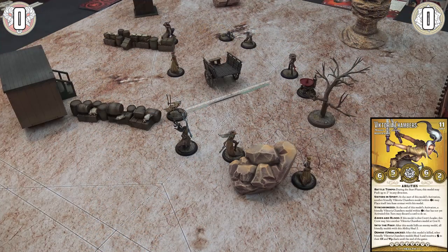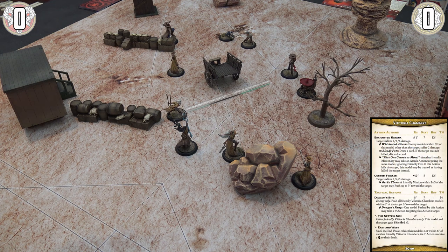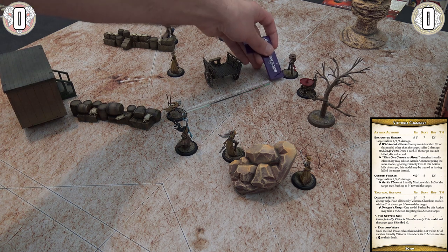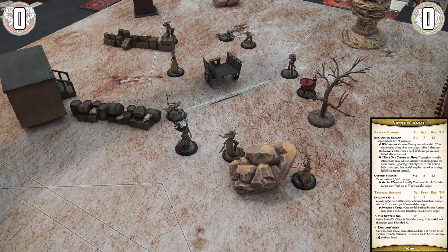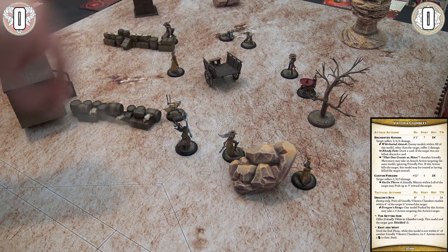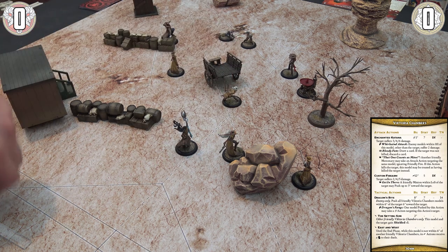Now let's show a master activation — Victoria gets three action points. She has a move of six inches and her enchanted katanas have a one-inch range, so even with movement she's not quite in range of Perdita. For her first action she moves into position, and for her second action she takes the Concentrate action, gaining the Focus condition. Focus gives a positive flip to any duel you use it on — if used for attacking, you also get a positive on the damage flip, which can nullify a negative flip.